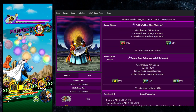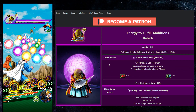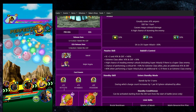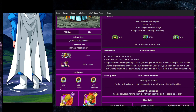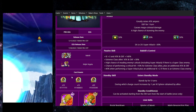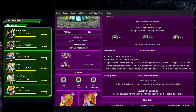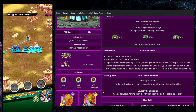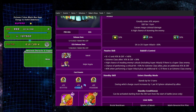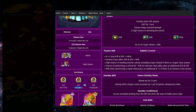On the Dokkan Info site, go to Cards and click LR Babidi to see how many medals you need to EZA him - it takes 10 for the first step, 15 for the second, and 20 for the third step, plus Zinni. If you're struggling with Zinni as a new player, the fastest ways right now are the friend point summons, the Hercule Big Bucks challenge, and farming Easy ZAs since every stage past level 30 gives you some Zinni.